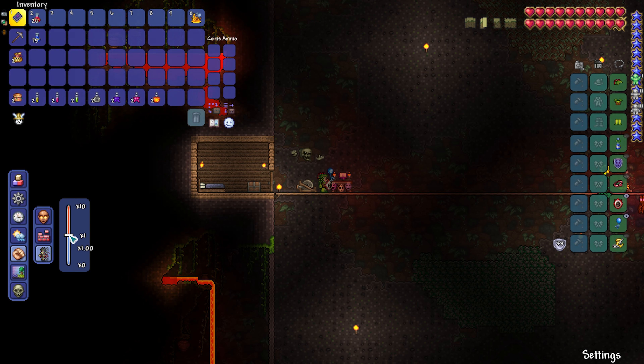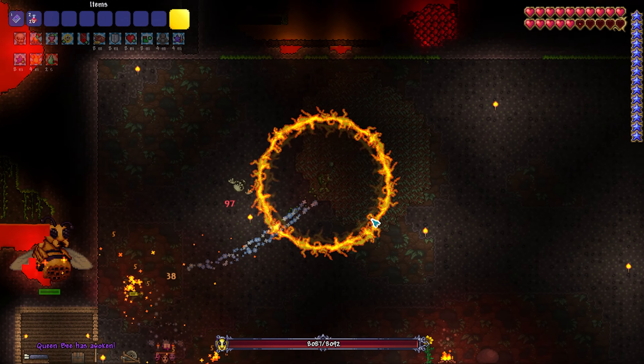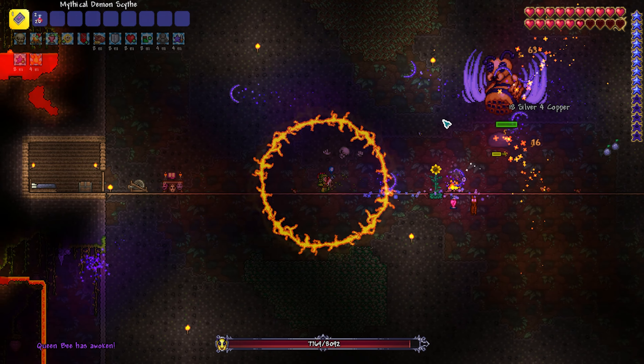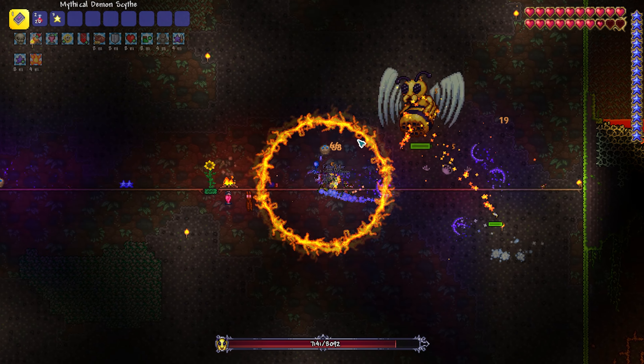We're going to start the mage fight now. Turn off god mode, turn on your spawn rate. We are on master mode. Take your buffs and let's go. Queen Bee doesn't have too many attacks — she will shoot stingers at you and spawn little evil bees.